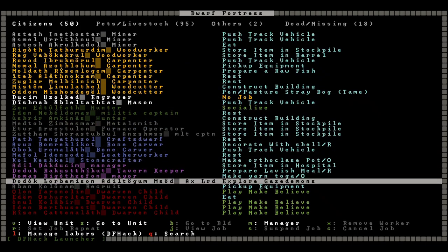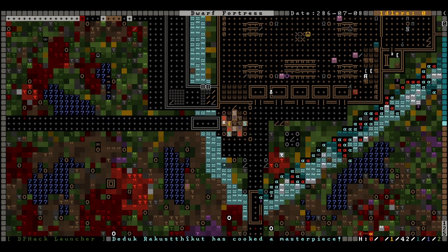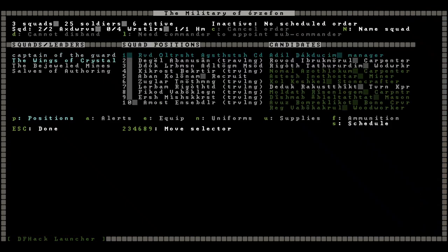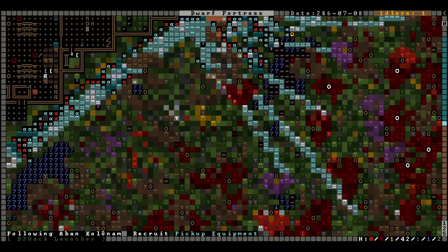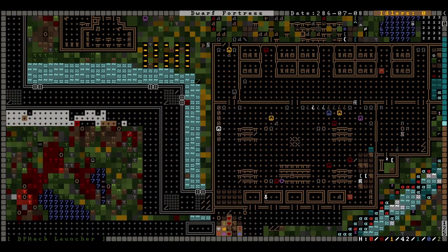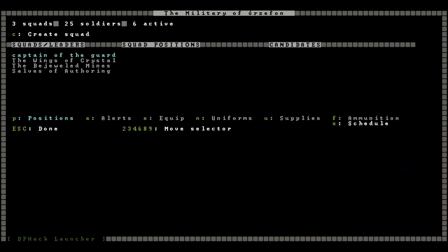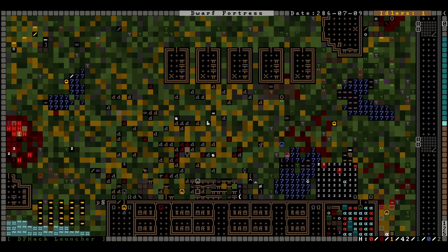We do have a couple guys still trying to roll out - we've got an axe lord. Kind of wish you hadn't been trying to leave when that was happening. Are we all out? Abban the recruit, you're still picking up equipment. I see - you were picking up equipment at the edge of the map. Somebody dropped loot there and some of their personal gear - interesting choice. Oh, we need more caskets. Must have been an injury - just keep throwing bodies in.